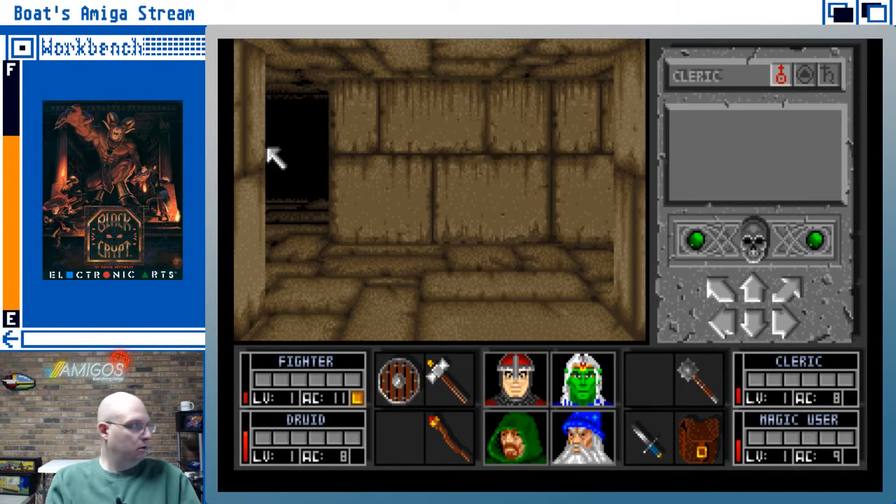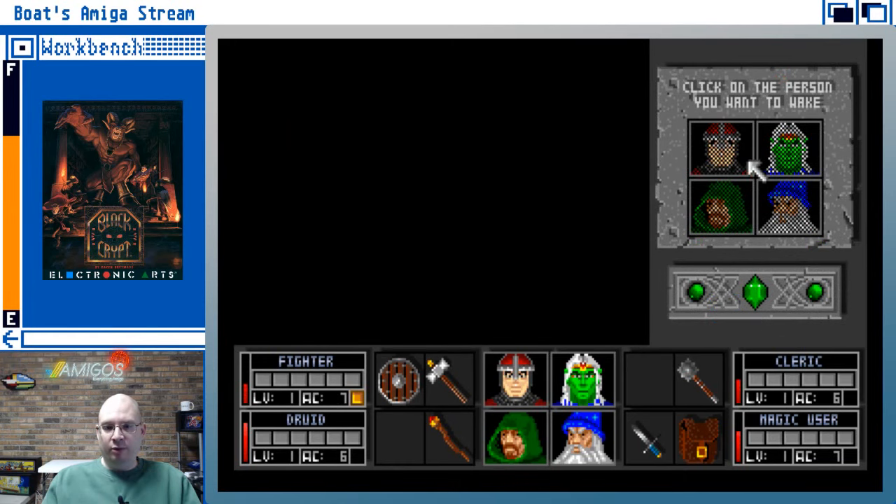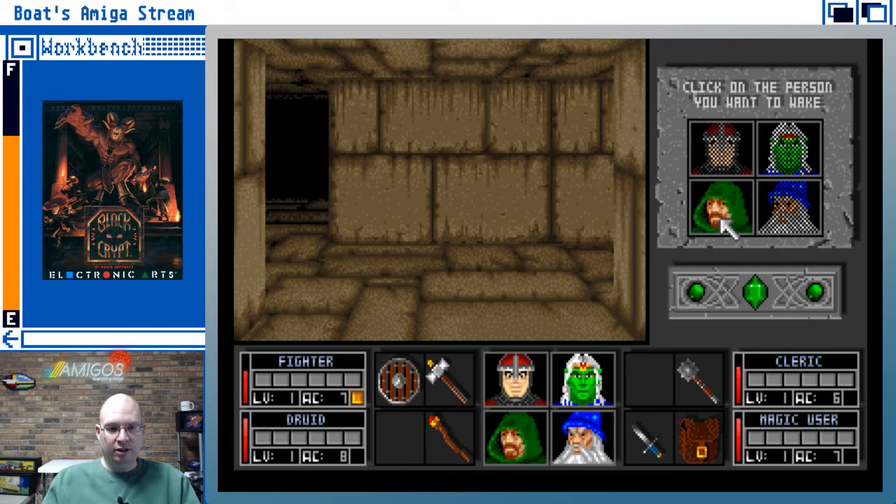To regain hit points and stamina, it's a good idea to let your party rest for short periods of time. Click the left mouse button on the skull and everybody goes to sleep. We need to let one guy stand watch — let the druid stand watch.